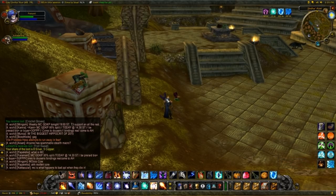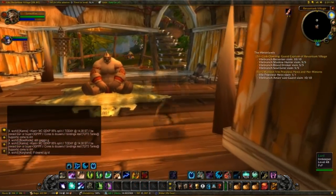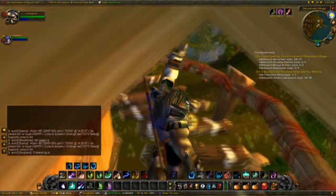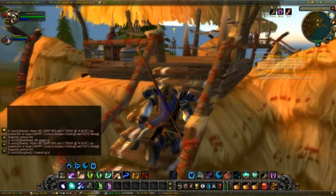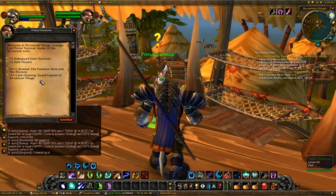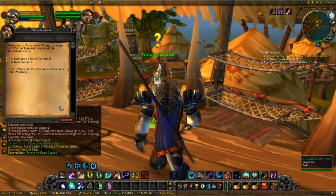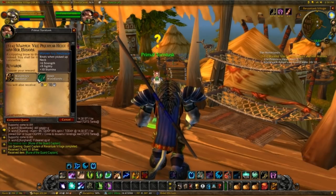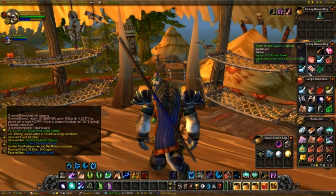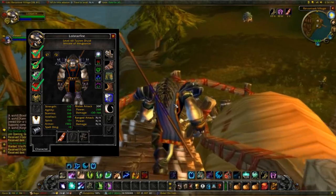Let's head back to Rivendark Village and get our cloak. We're back at Rivendark Village, so let's head up into the Inn, up the staircase, and hand in the quest. We'll complete the trinket quest first, and more importantly, we're gonna complete this one and get the Deep Woodlands Cloak. That's yet another item we can check off our balance gearing list — we're starting to get somewhere.